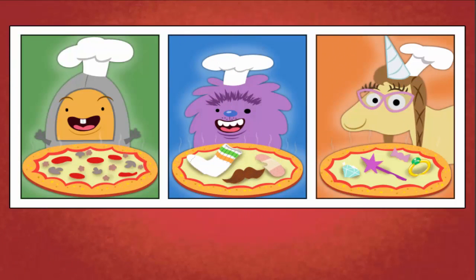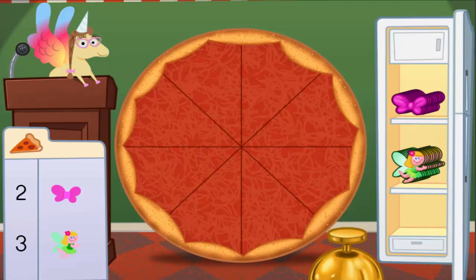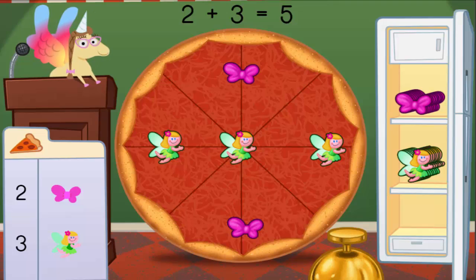Let's make pizza! First, choose what type of pizza you want to make. Pretty pizza! Welcome to Penelope's Pretty Pizza Palace. Today we're going to add up pizza toppings. Drag items from the fridge and put them on the pizza. Click the bell when the toppings are just right. Make a pizza with 5 toppings. Add 2 bows and 3 fairies. 2 bows plus 3 fairies equals 5 toppings.